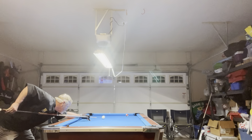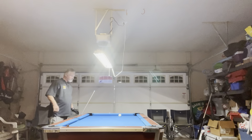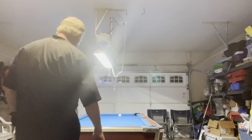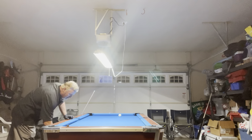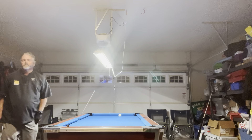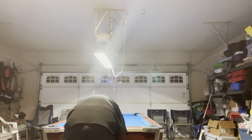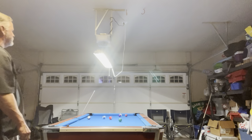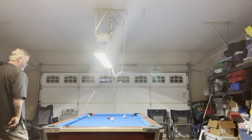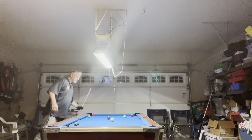Now I just got the last ball straight in. So that puts me up two to one. This is a race to three - six ball ghost. Grab six balls, roll them on the table, see what happens. Looks like the twelve ball went down, so I'll spot the twelve ball somewhere. I'll put it there.